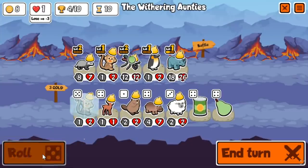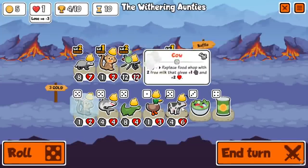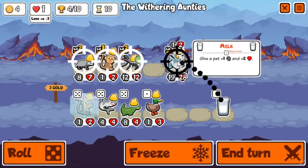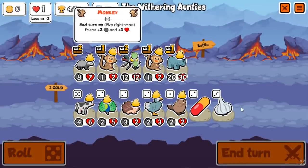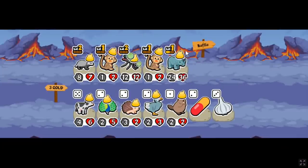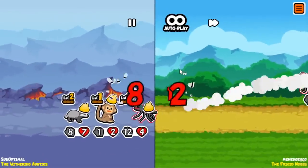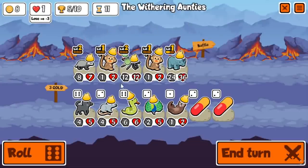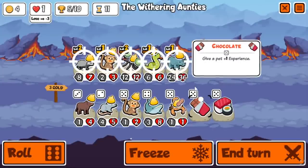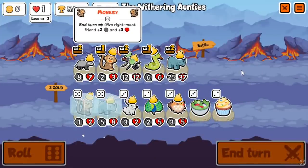Am I actually going to win six in a row with rhino? Doesn't seem very likely. I can sell the badger and the penguin to fit in the tiger, and eventually some mosquito and the fly — that's the plan. Then buy a cow and replace the penguin with a monkey. Didn't get level two rhino right away, so I have a really beefy rhino with no equipment, which is problematic. Lucky mosquito snipe there — we probably lose if that 40% chance doesn't happen.